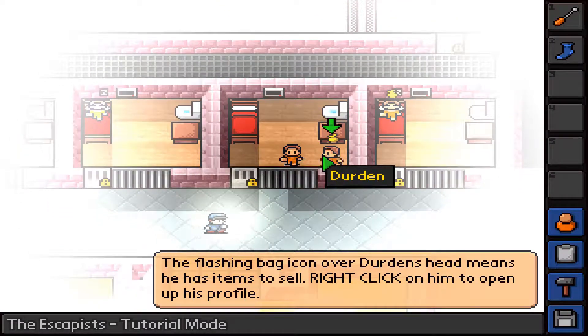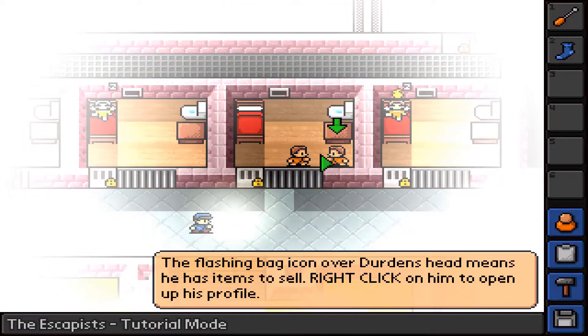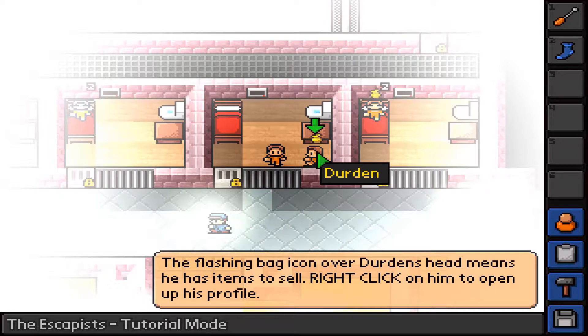Dropping down to Durden's cell. What's up? Just climbed through the vents, no biggie. A flashing bag icon over Durden's head means he has an item on him.